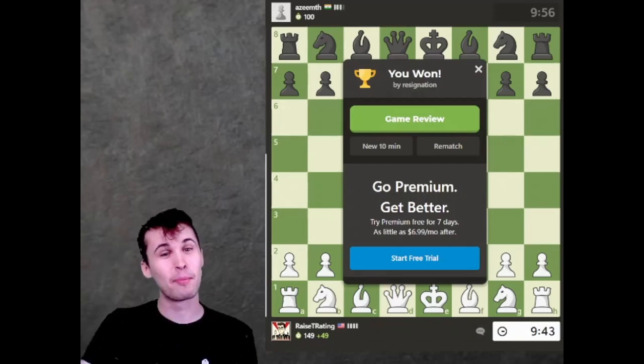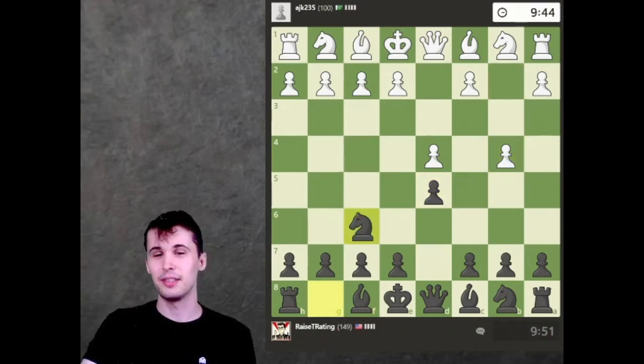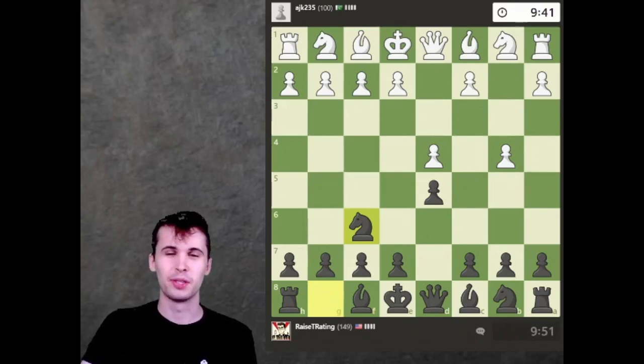I'm going to keep trying. You know, that was super hard. If my opponent plays B4 — wow, crazy move there. We're just going to continue developing the pieces and we'll see what happens. B4 is a very weakening move.